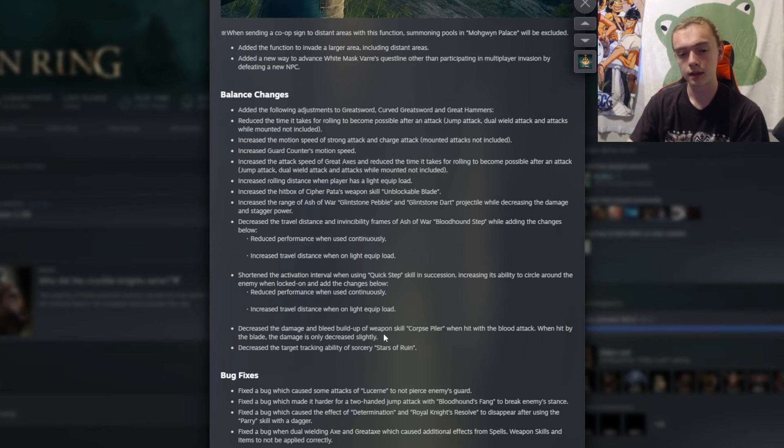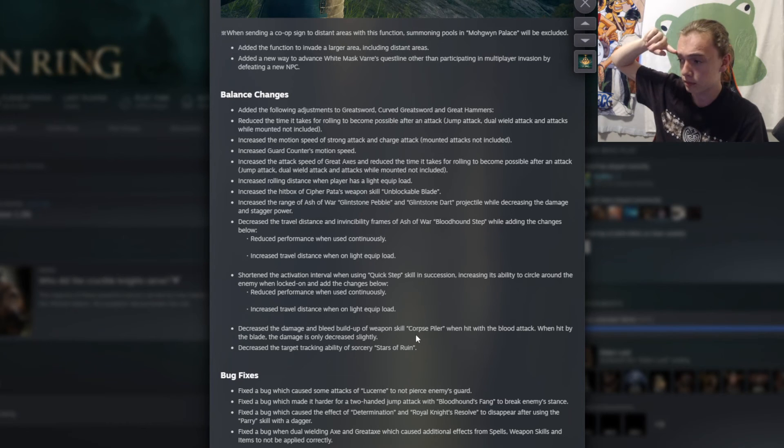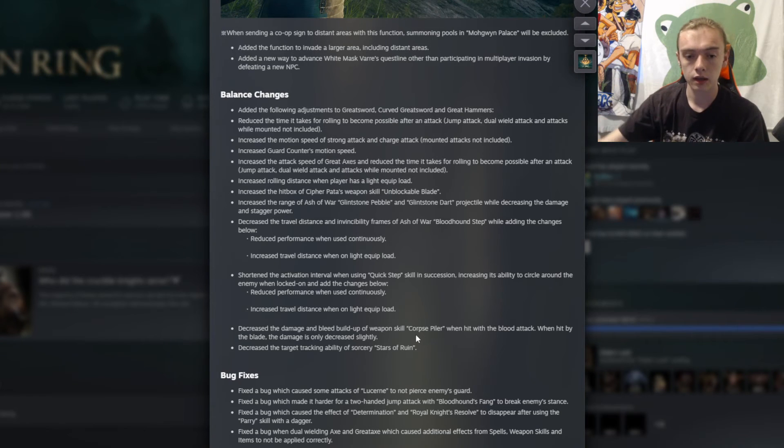The damage and bleed buildup of the Rivers of Blood Ash of War when hitting with the extended bleed range — beyond the sword's physical reach — has been nerfed. The extra bleed distance that it had for some reason will now be weaker. The blade damage is also decreased slightly, but the main point is the extended-range bleed is getting nerfed, which is good because that thing is utterly ridiculous.